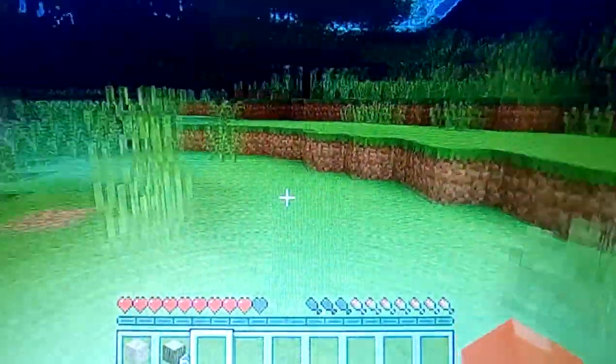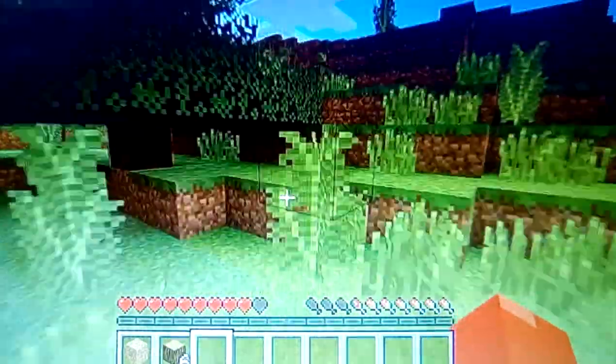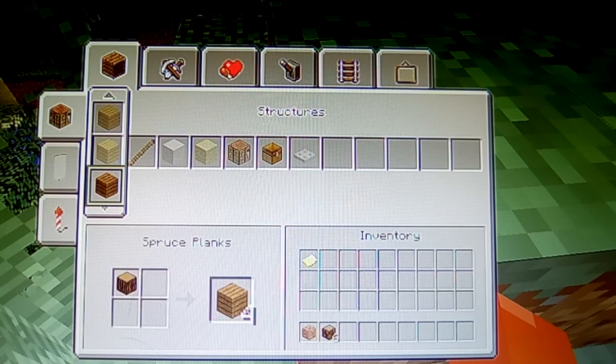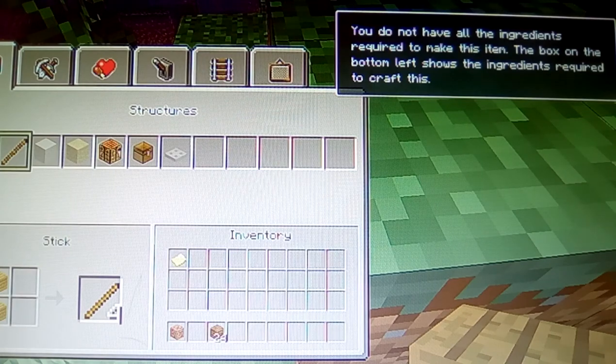Sorry for the light there, that was just us trying to increase the lighting. As you can see we've got six pieces of wood now, so we're going to go into the inventory and create as many birch planks as we can and we're going to start making a house.